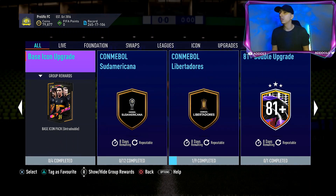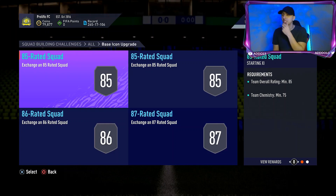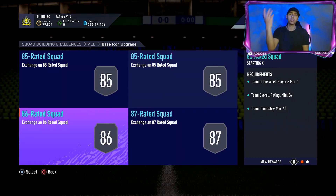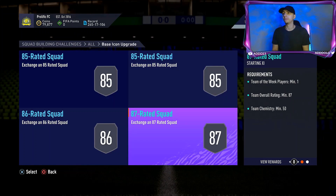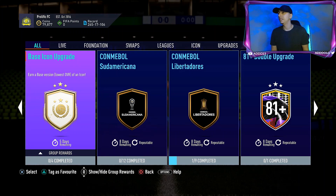We've got the Base Icon Upgrade. Let's look at the requirements and see if it is worth doing. It's an 87-rated squad, an 86-rated squad, an 85-rated squad, and another 85-rated squad. As a rough estimate that's probably around 400k. It's repeatable, and that's going to push the market up — specifically high-rated cards. There are also five days remaining on this SBC.